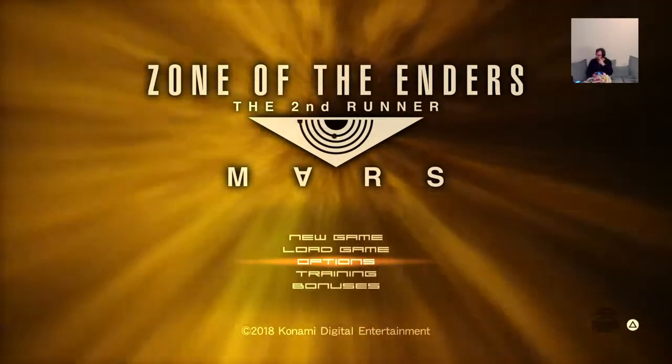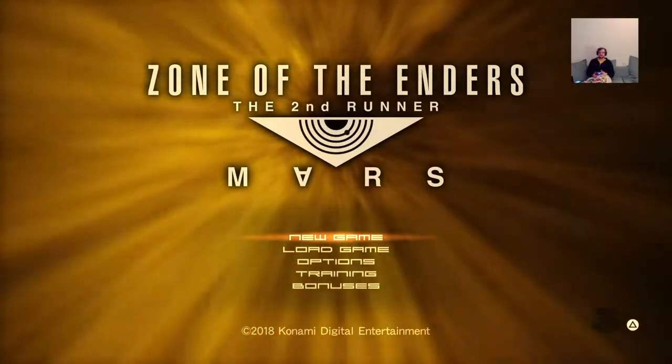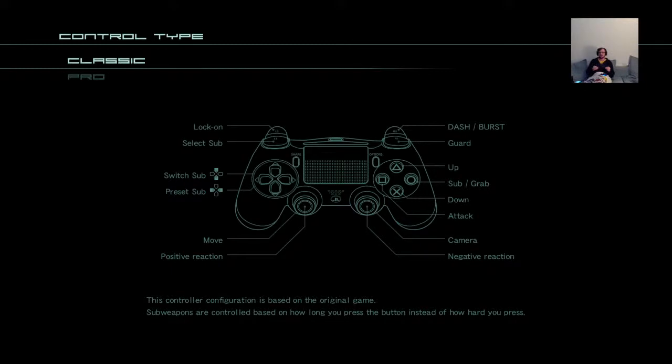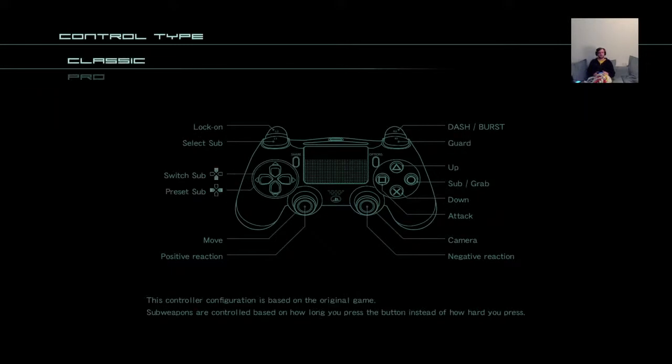There's VR in this game, and I haven't tried that out yet. If I press triangle I could do some VR, but I haven't got the headset connected, so we're just going to go straight into it. I've got a little piece of paper here that came with it saying there's two control schemes: Classic and Pro. With Classic you have to change weapons in the menu screen, whereas in Pro you can select sub-weapons without pausing the game. I'm tempted to go Classic because I'm no pro, so let's just go Classic.